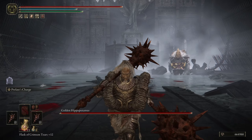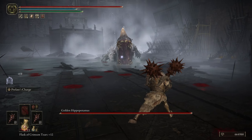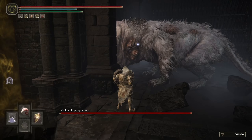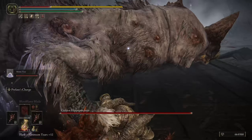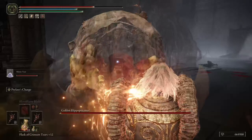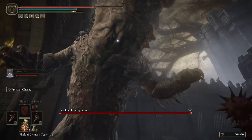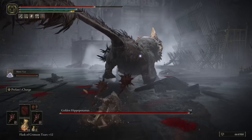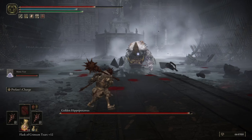Shadow of the Erdtree expansion for Elden Ring is here, and it means it's time to face off against some of the toughest and craziest bosses you've ever seen in a video game. It's a giant hippo — no wonder people call these animals the most dangerous in the world. Luckily, we here at Direct Gaming have the perfect guide for you on how to take on the Golden Hippopotamus.